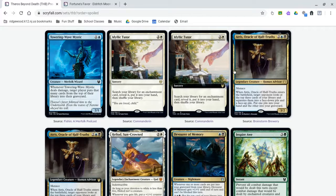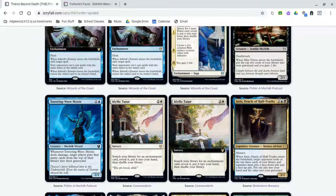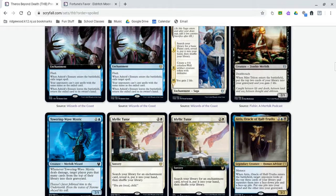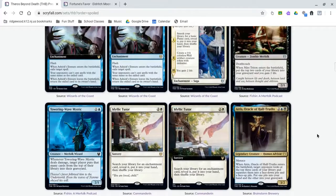Next we have Idyllic Tutor, which is a reprint. It tutors for an enchantment for 3 mana. Last time I believe it was printed was Shadowmoor or Eventide. I'm not sure where this goes — maybe if there's an enchantment combo deck or an enchantment toolbox deck, that could be interesting. But it seems like it doesn't do that much to me, and I don't think it will really see any play.